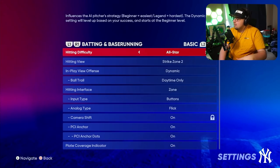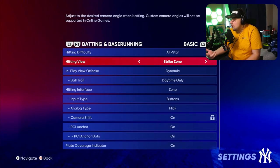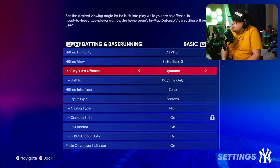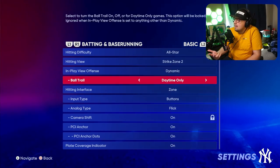In our general settings, we have our hitting settings. I covered these in more detail in my hitting tips video, but I like Strike Zone 2. I suggest Strike Zone 1 or Strike Zone High for hitting. This is up to you, but I like the more zoomed-in cameras. Your in-offense play view is just the camera you get after you hit the ball — I like Dynamic for that.